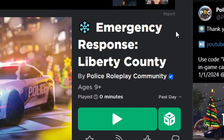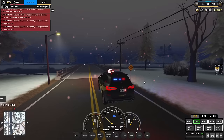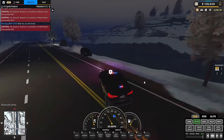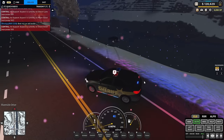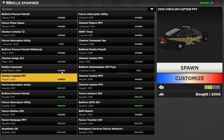Now for place number one, we got E-RLC, or in better terms, Emergency Response Liberty County. E-RLC is usually called the best police game on Roblox — not due to its thrills, but due to all the systems put in place. You won't really get bored of the game, even if there aren't any players on, since there are AI calls to respond to. But this game has never had a player issue, so the AI calls are just an extra feature to have fun with. For the police, you have lots of tools, uniforms, vehicles, and other things to choose from.